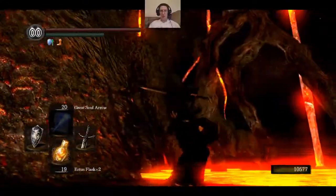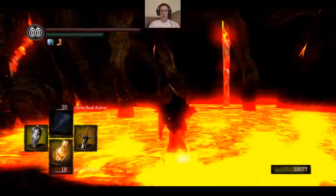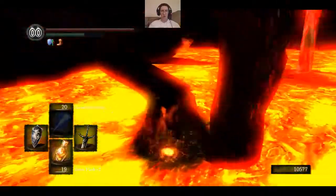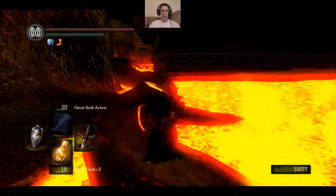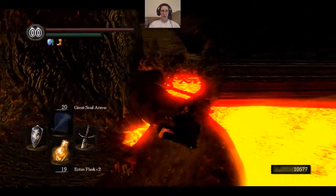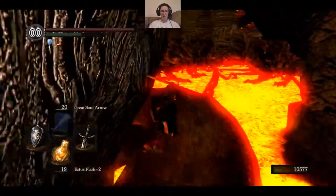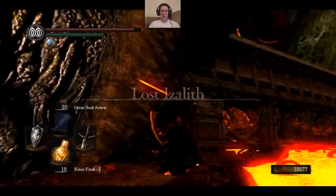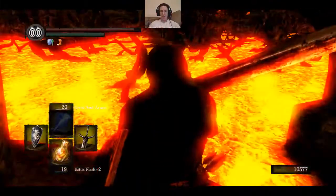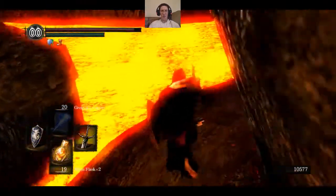Apparently he comes in here right after the centipede demon. Let's take a look around this place. Looks like this is going to take us out into this area here — and there's the shortcut. Looks like we're on this area here now. I'm betting those are enemies I'll have to fight.